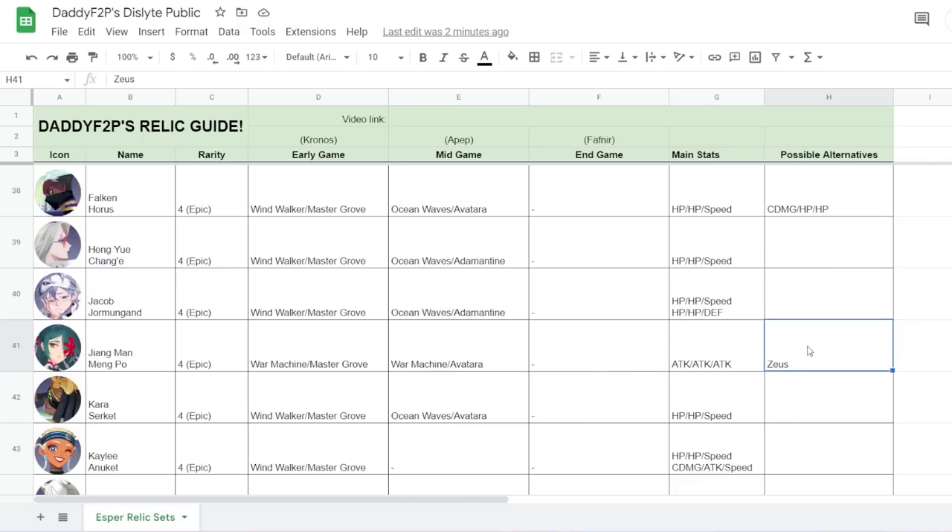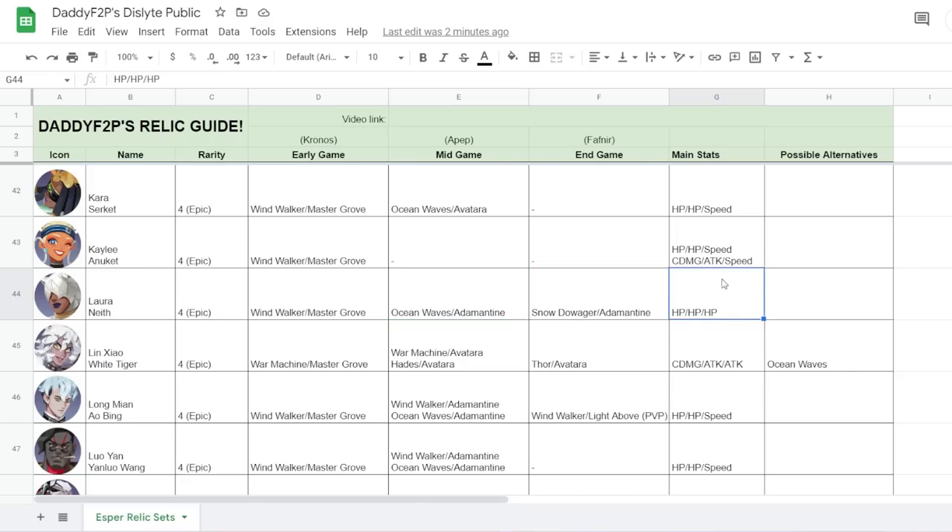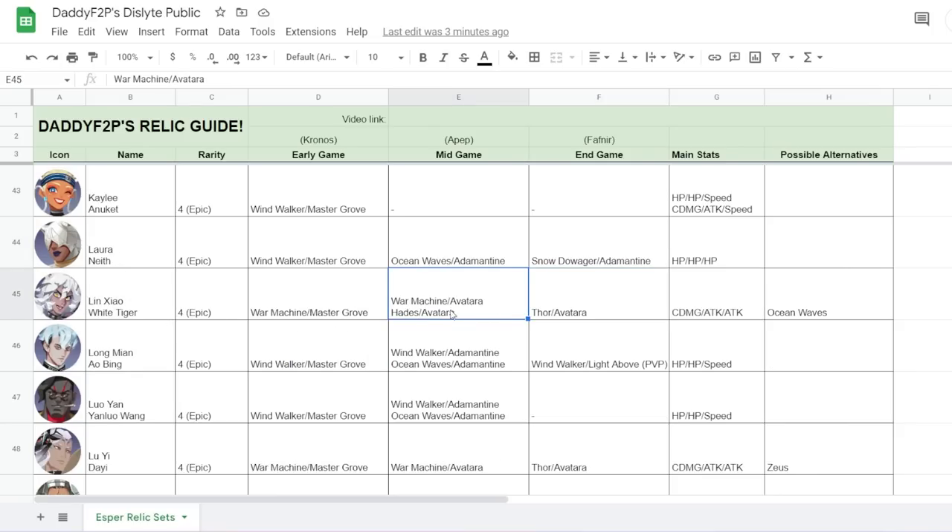Jiangman can be quite potent with the Zeus Reddick set because she has a lot of multi-hits and AoE attacks. For Laura, build her with triple HP, eventually moving to Snow Dowager and Adamantin so enemies who attack you have a chance of getting frozen — very dangerous given her passive. For Linseo, typical War Machine or Hades Avatara, eventually going to Thor Avatara. An audience member suggested Ocean Waves since her second skill has a two-turn cooldown, potentially allowing back-to-back uses — interesting and worth testing.